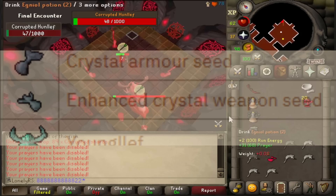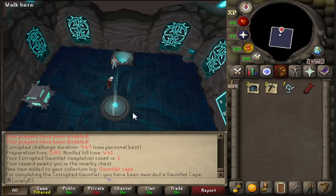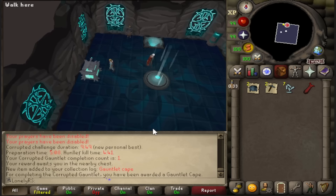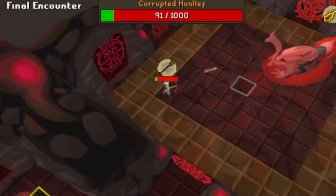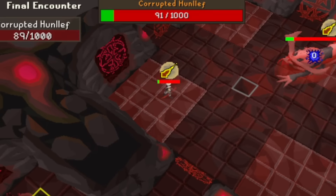First try, first completion. I have a lot of rust to shake off here and a lot to learn because I don't have a whole lot of experience in the corrupted gauntlet, and I'm going to have to be here for a very long time in order to get this enhanced crystal weapon seed. Our first successful completion gives us the gauntlet cape, which is a guaranteed slot, and the rewards from here are pretty decent as well. Behind the scenes, there's probably going to be a lot of this happening as well.